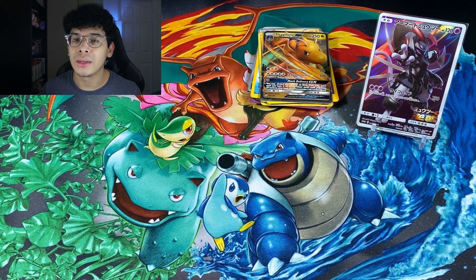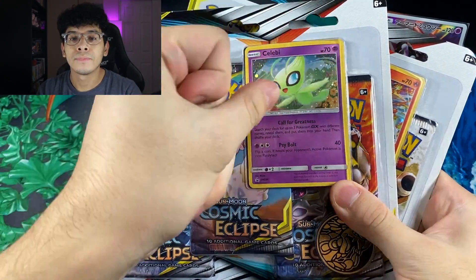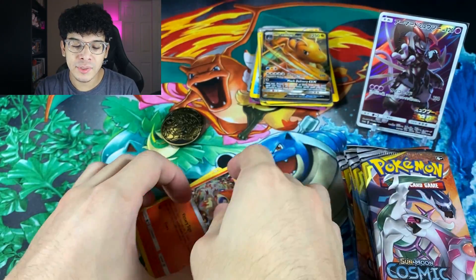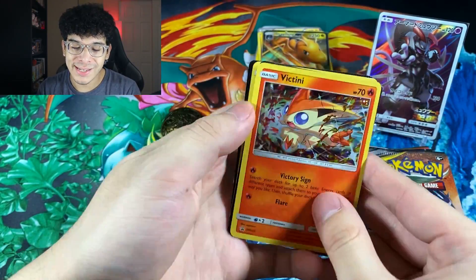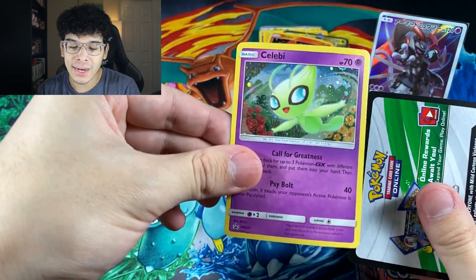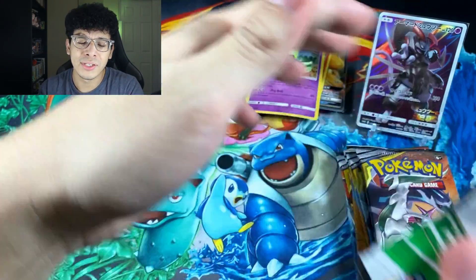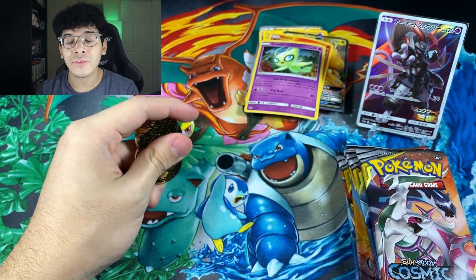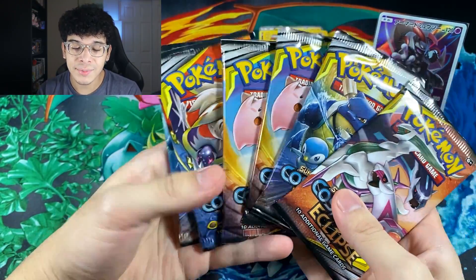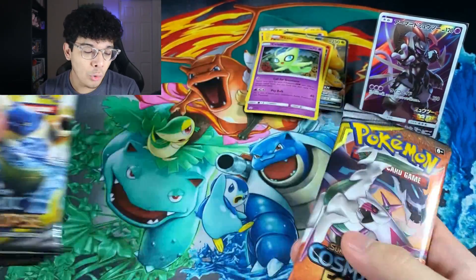I'm going to go ahead and grab the Cosmic Eclipse blister packs. Let's get into some more opening. Check it out — we got two blister packs and they're going to be opened right now. Just like that, we got everything opened, all of our Cosmic Eclipse packs. We got our promo cards — a Victini, and then a Celebi. I'm obviously going to rip the code cards because they are useless after you redeem them. And we have two Komodo coins right there. We are here for the Cosmic Eclipse and the chance at getting more Ultra Rares.